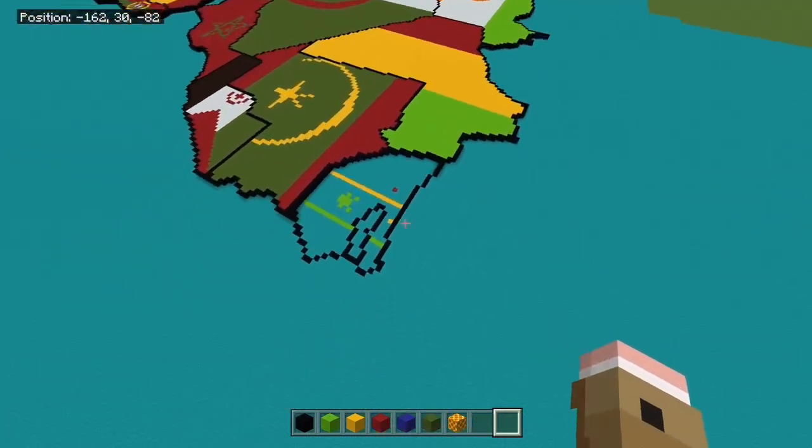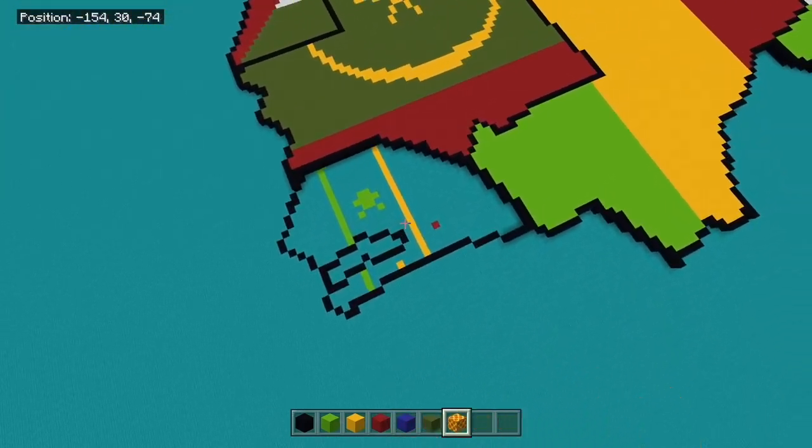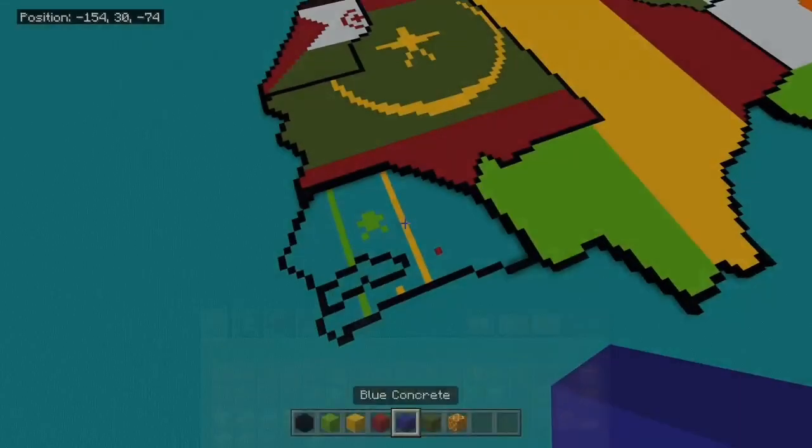Welcome back. Today, we're going to be moving a bit more west. We're going to be building Senegal and the Gambia. For this, we're going to require black concrete, lime concrete, yellow concrete, red concrete, blue concrete, and green concrete — and now the word concrete doesn't sound right to me.